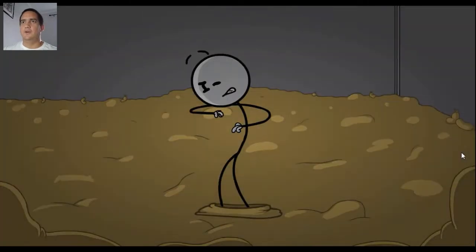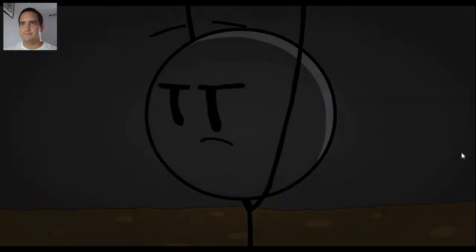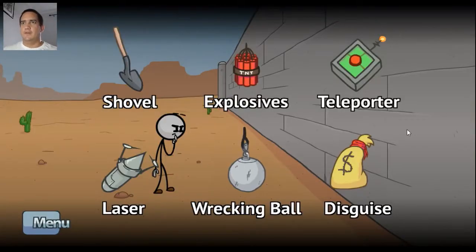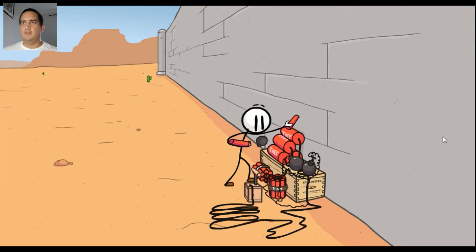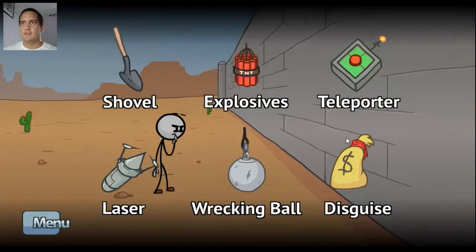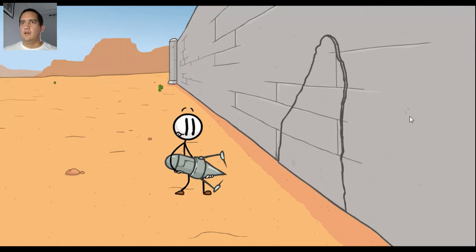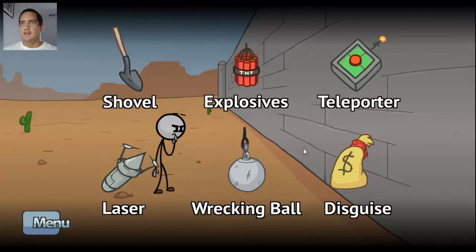There we go, Henry Stickmin. Oh no, hit the laser. What's going on now? Whoa, looks like that wasn't it. So let's see what other options we have here. Explosives - get that TNT. Probably going to be a fail but it's worth doing anyway. He explodes everything. Handle with care - indeed. Let's try laser. Oh no, it landed right on him. Open sesame.